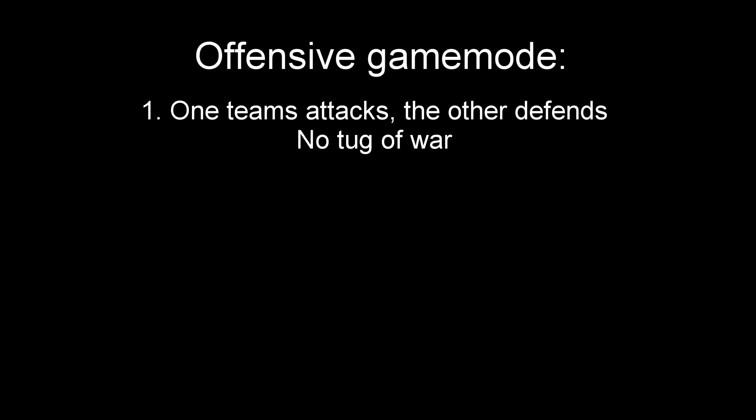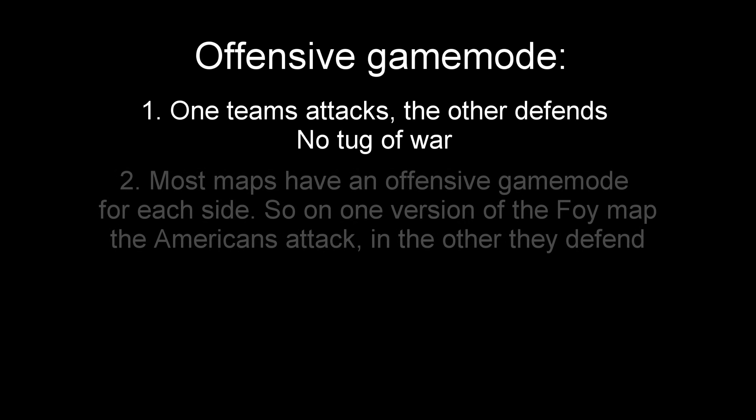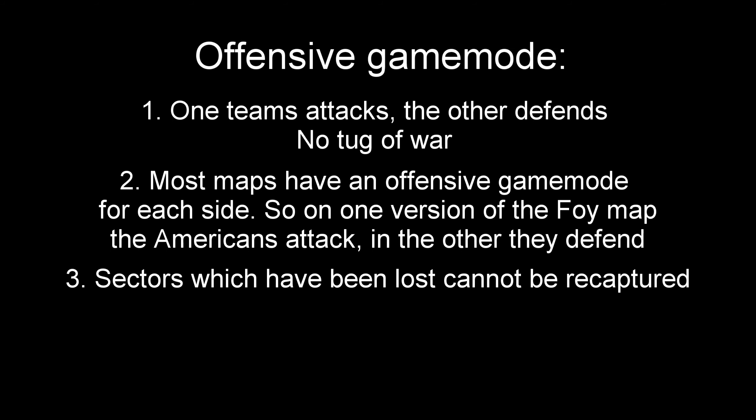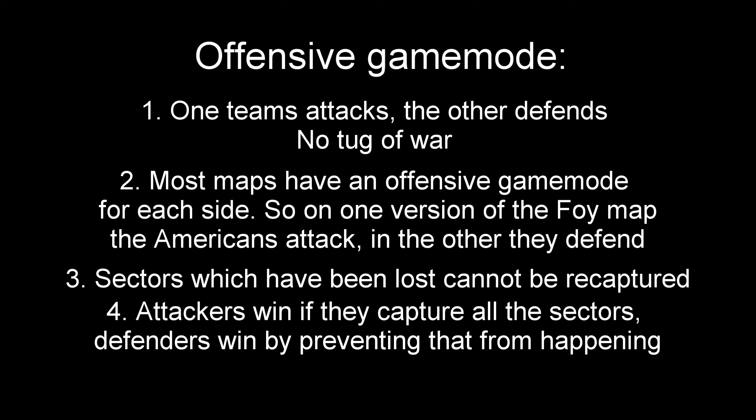In the Offensive mode, there is no tug of war. One side simply has to defend, while the other attacks. Most maps in Hell Let Loose have an Offensive mode for each team. Once a sector has been lost in Offensive mode, it cannot be recaptured. The attacking team can only win if they capture all the strong points on the map, and they have 30 minutes to do so per sector. So if they fail to capture a sector in the 30 minutes they have, the defenders will win.